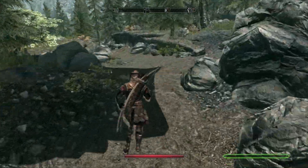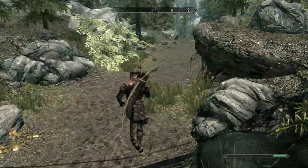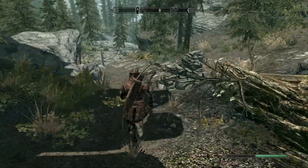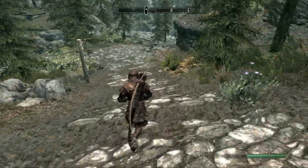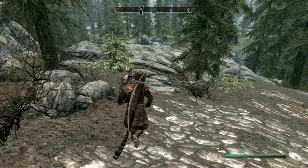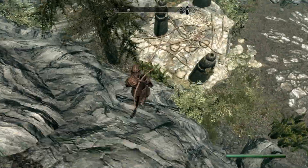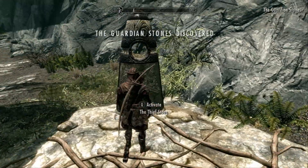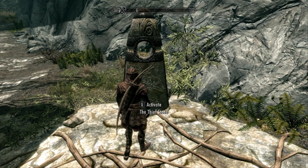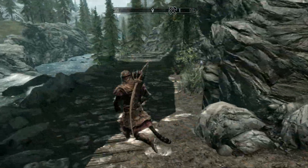You will want to follow the path I am taking to get to the Thief Stone. And this is a perfect opportunity to see what I mean about my shadows — I just have no idea why they are there, so I hope they fix that in the next patch. Anyway, you are going to want to jump down here and go to the stone. This is the Thief Stone, and all your skills related to stealth will level 20% faster. So just click to accept and there you go — faster levelling in sneak.